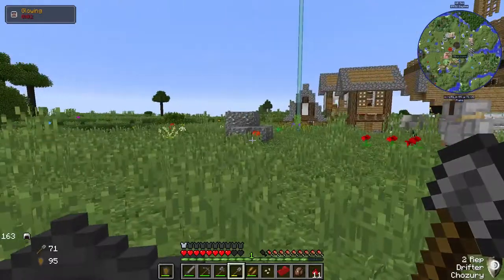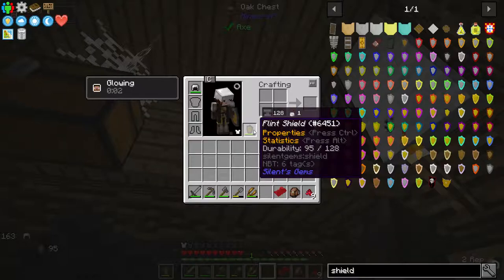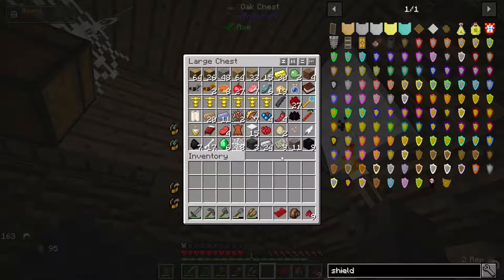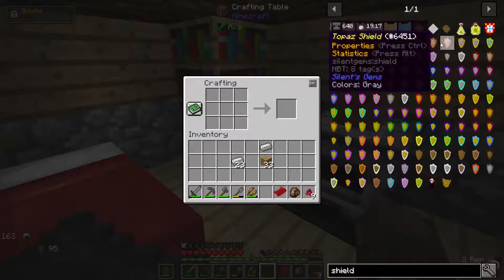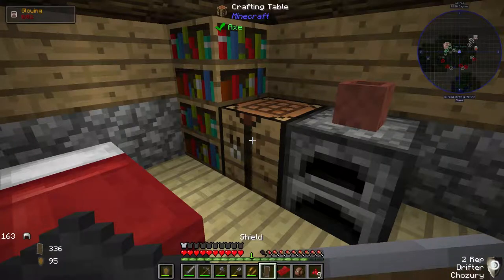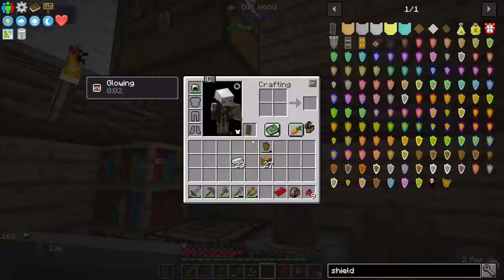We're going to head back to our little home. What's this? Something I can't pick up yet - durability 28. This one has a higher durability, so I'll make one of those with this new iron that I have. We need some wood. There we go, get that made - a plain shield but it'll do.